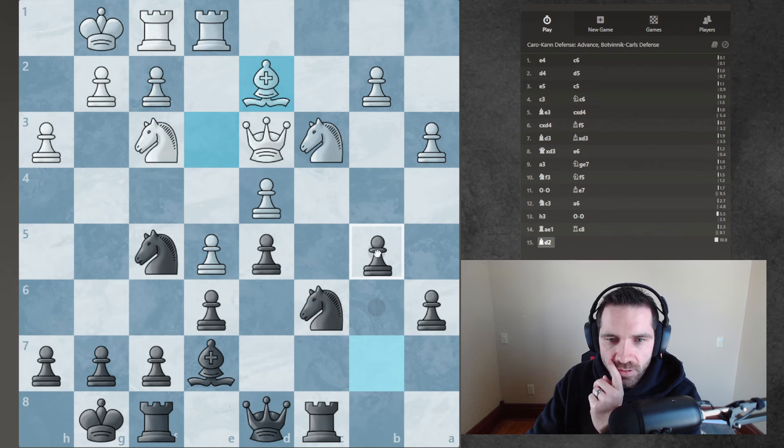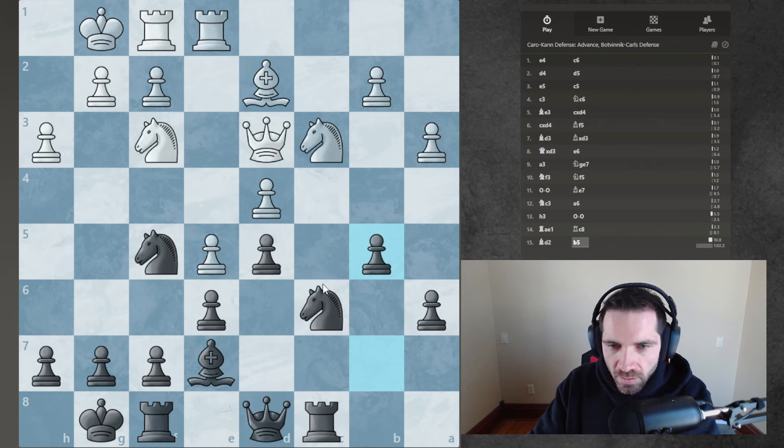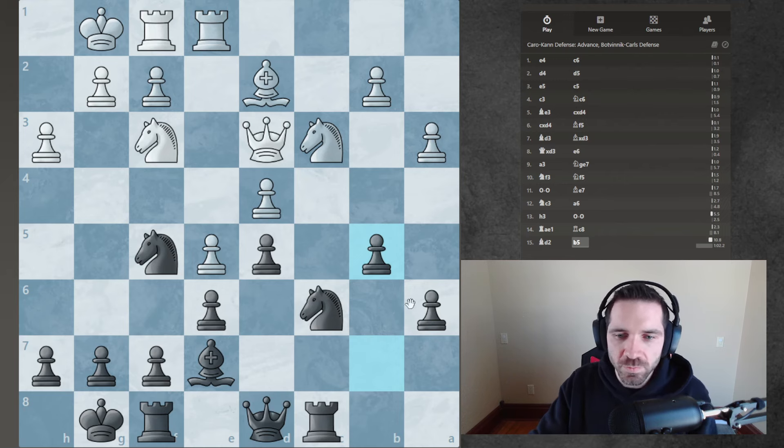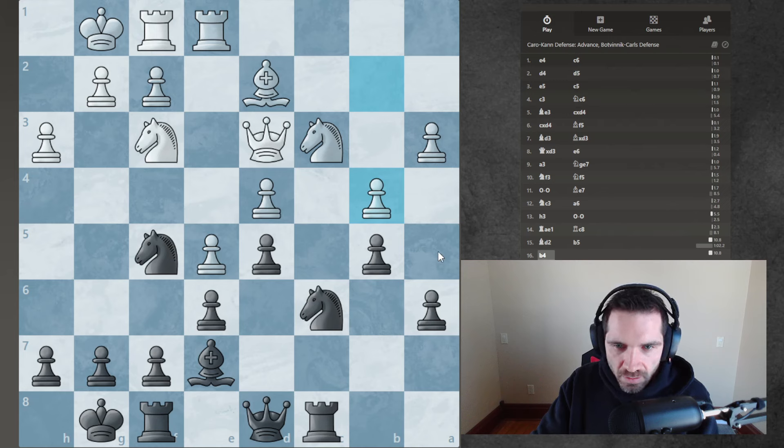I can do this first, and then maybe go here. Also, now I have this queen b6 move. It doesn't hit the other pawn, but then he's got to come back with the bishop. If he does that, is he just protecting his knight? It's a strange way to do it. I suppose I can't push that pawn because this pawn will hang. I like queen b6 only because it gets my queen active.